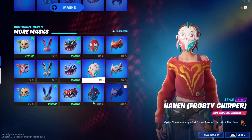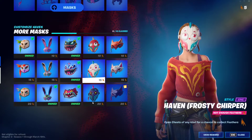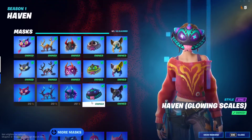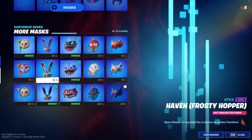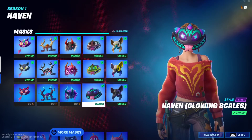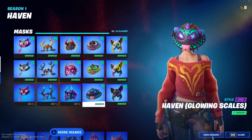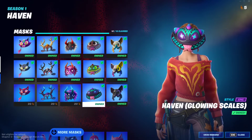This is just a PSA — a public service announcement. The feather spawn rate has been increased, and if you're stuck trying to unlock one of these masks, this is the time to do it. There are only about 10 days left until the end of the season.